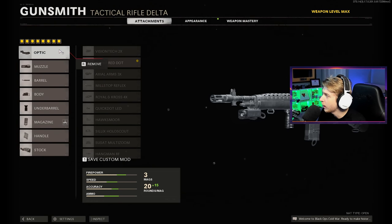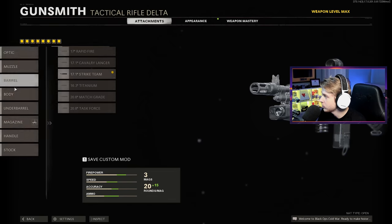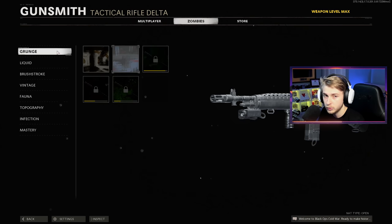Here are the attachments I'm using for the DMR: the Cobra Red Dot, Socom Eliminator, Strike Team Barrel for that faster fire rate and boosted damage, Ember Sighting Point, Ruzer Grip, 35 Round Fast Mag, Serpent Wrap, and the SAS Combat Stock.